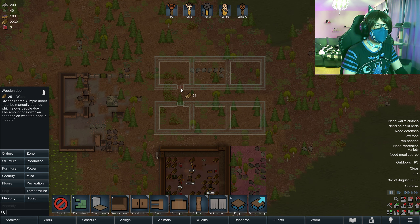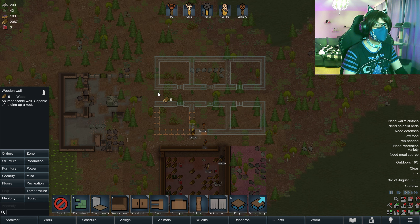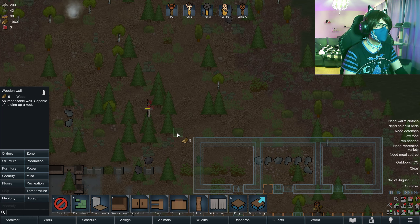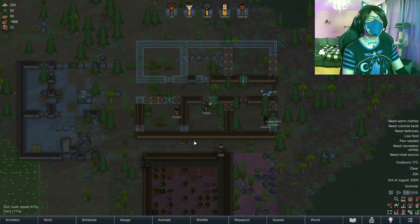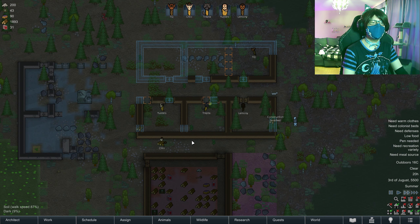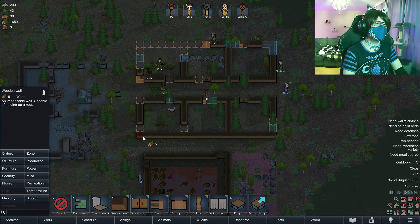Wooden doors. There we go. Oh, good job kitty! Good job getting that rat. You see? This is how humans and cats work together. The humans feed the cats, and the cats take care of the rats. They also sleep quite a bit. Yeah, I'm talking about you, Bariel. She's always sleeping nowadays.